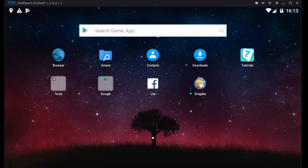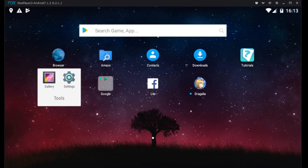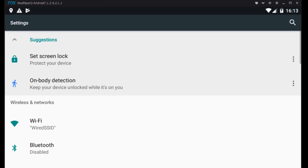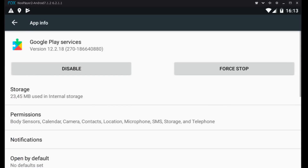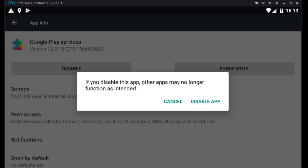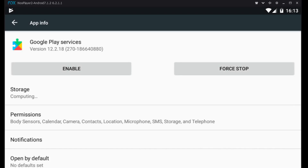I decided to start with a fresh install of Nox, so everything should be pretty much the same settings-wise. Next step is to go into settings after you install Dragalia Lost. Go to Apps, Google Play Services, and disable it. If it asks you to go back to the factory version, just hit OK.